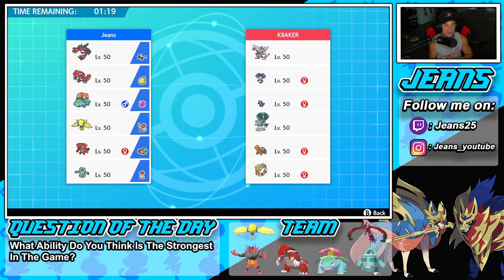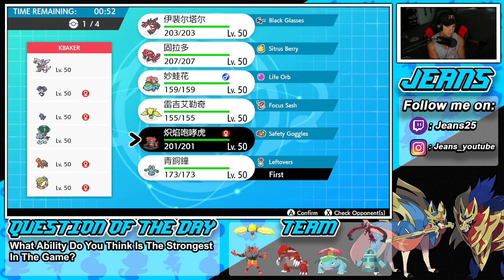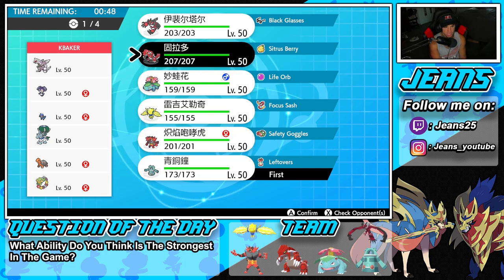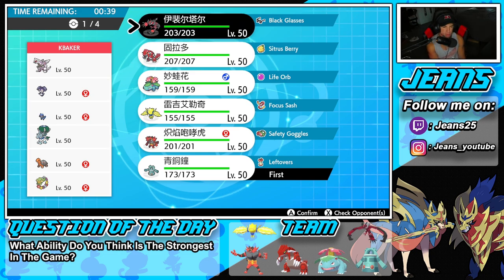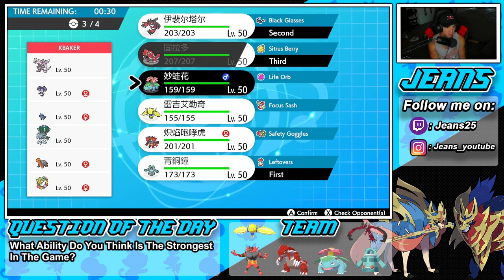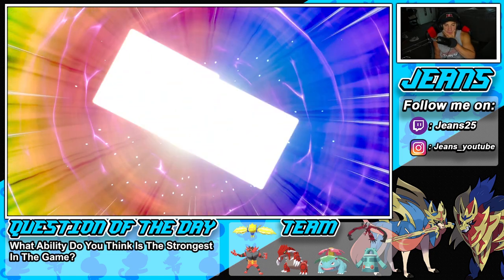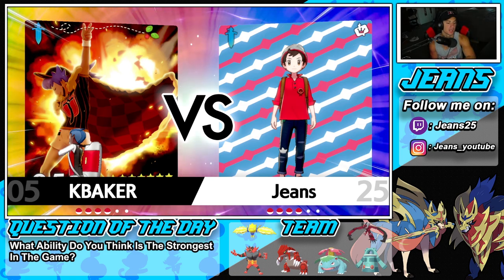Hopping into our third and final battle, looking for a winning record. We're going up against an obvious trick room team — he's got Palkia, Indeedee, Dracovish, Calyrex, Dracozolt, Comfey. Obviously he has three Pokemon that can set trick room — Calyrex, Comfey, and Palkia — so I definitely want to bring Bronzong. I'm going to make Bronzong my lead. Who else should I lead with? Ground on is not too shabby and can do a lot of work. I'll go Bronzong lead, bring Groudon from the back, and skip Venusaur — I'll bring Yveltal instead.